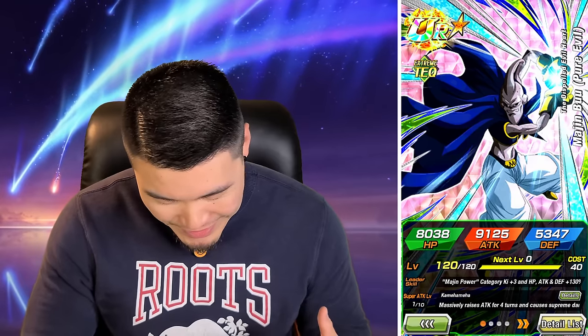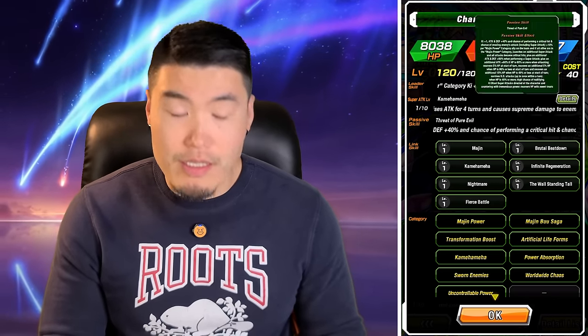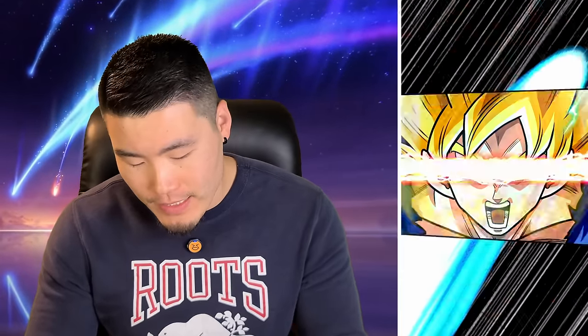So I guess no guaranteed Dokkan Fest but we still got a new unit, which is kind of cool. I don't even know what he does - 'Margin Power,' okay. These passives are getting ridiculous, I'm not going to read that here. I remember the days when passives were literally two lines, and now every single unit - not just the Dokkan Fest, not just the LRs, but even the side banner units - are getting these massive paragraphs for their passives. It's just crazy. Oh, we got an LR now.